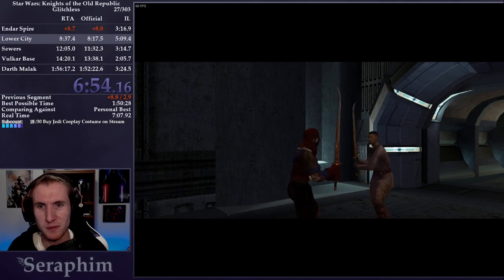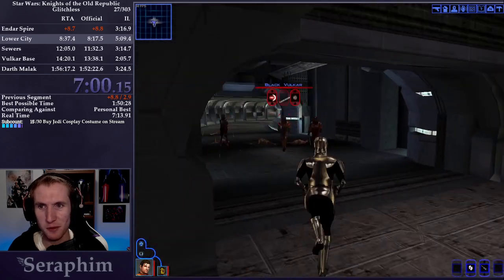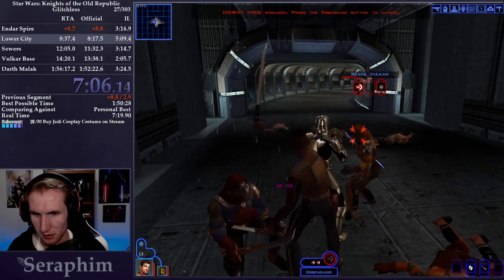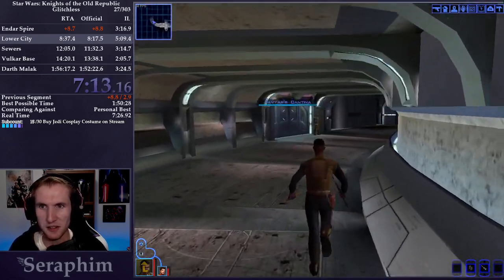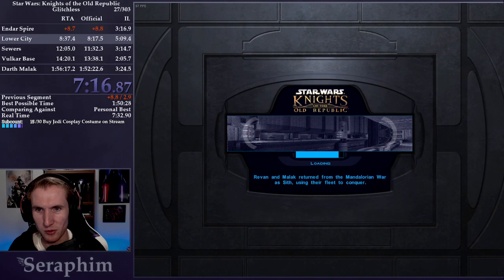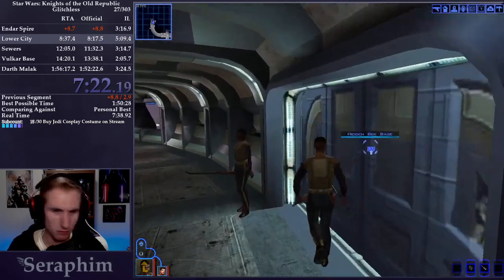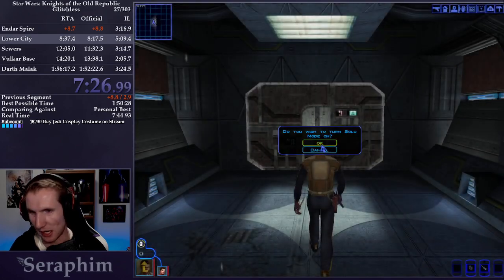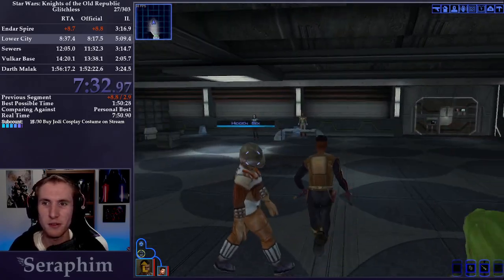We equip the Sith armor on Carth to give him defense and get past the guard. Carth's Power Blast is a really good source of DPS for us. Once we get next to Javyar's Cantina, I want to transit back to my hideout. There's a helpful mechanic in KOTOR where you can transport back to your base or ship. This sets a transit point for later on — we are going to be coming back to this part of the planet, so by warping back to the hideout now we can just warp back to the cantina later.